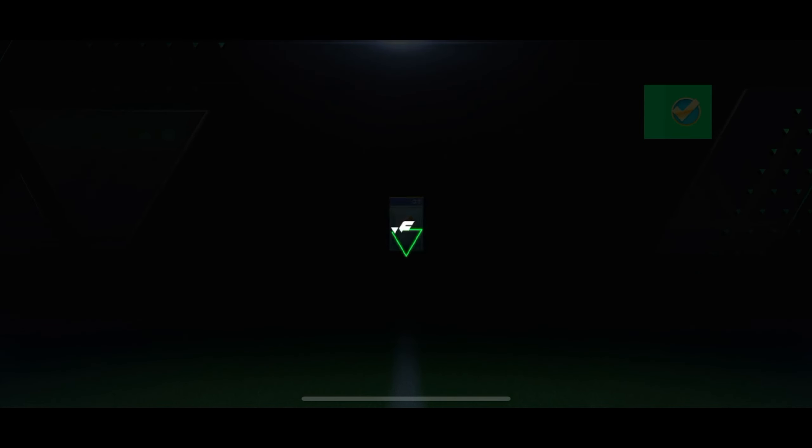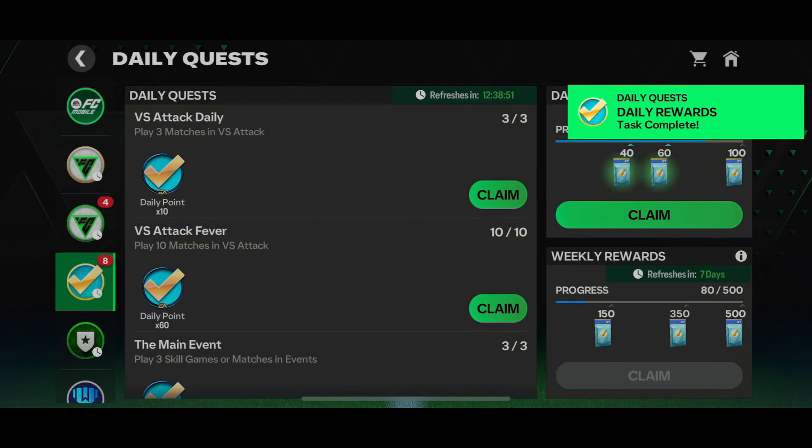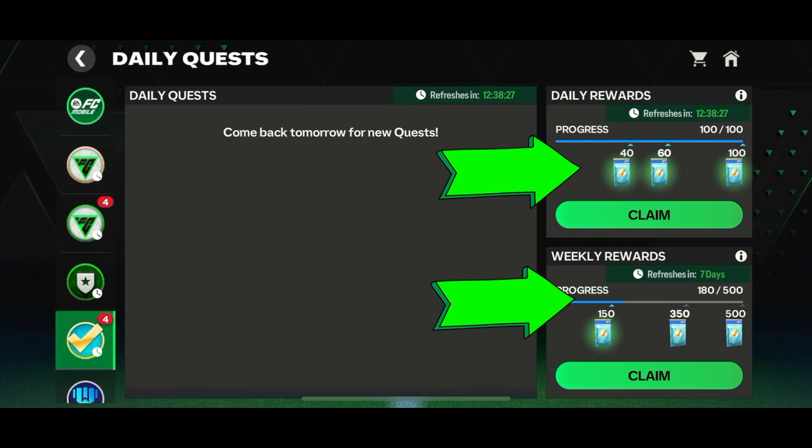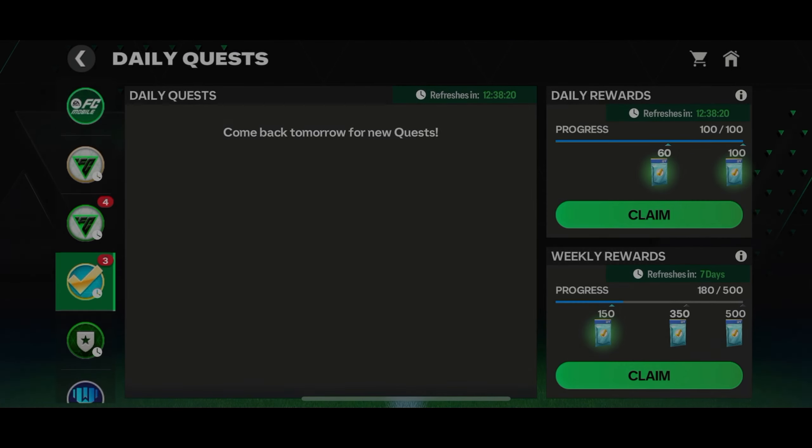On completing each challenge, you'll get daily points. You need the daily points to progress in the daily and weekly quests. These points will help unlock the daily and weekly rewards. From these daily and weekly quests, you'll get the Star Pass credits and other rewards.